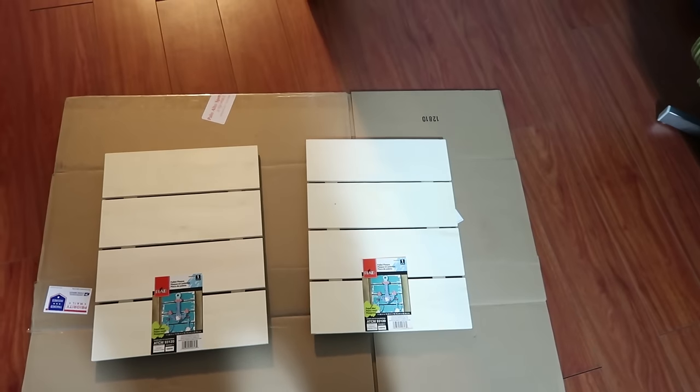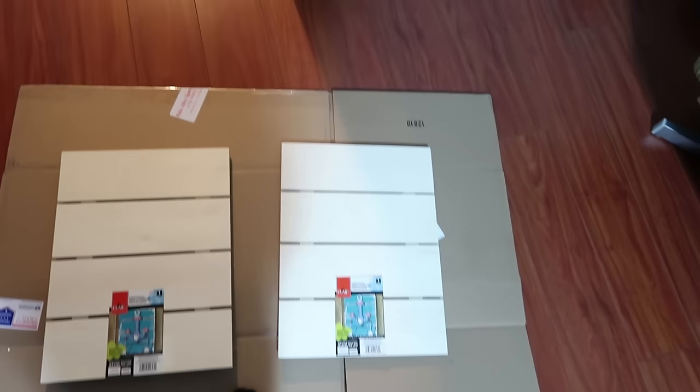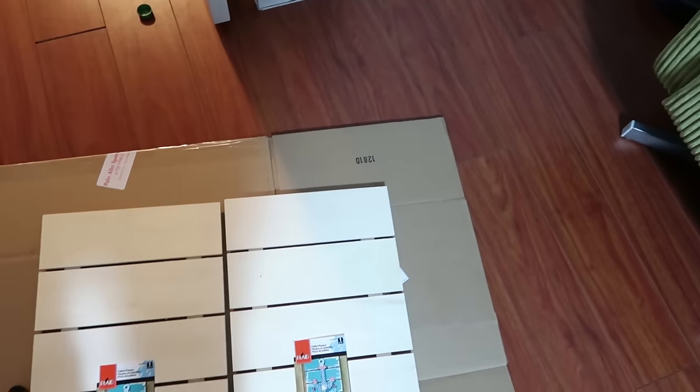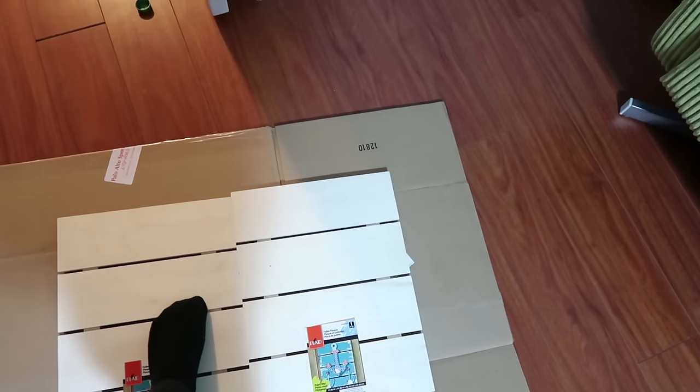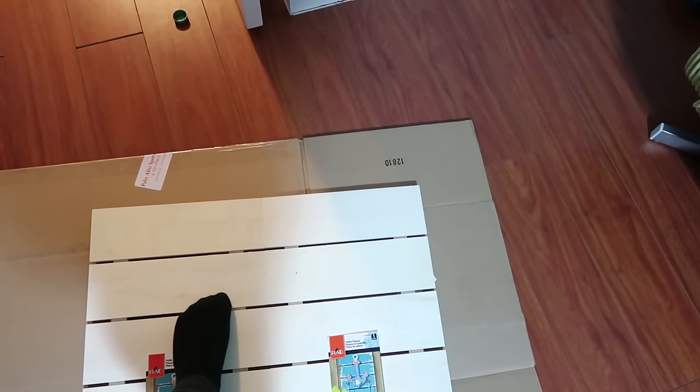I'm going to be painting these right now. I'm going to make them brown, maybe kind of a grayish brown - I'm just going to start mixing paint and see what I like. I'm going to paint them and then possibly hot glue them together so it's one piece. Actually, I should technically glue them first so that the paint strokes match up.